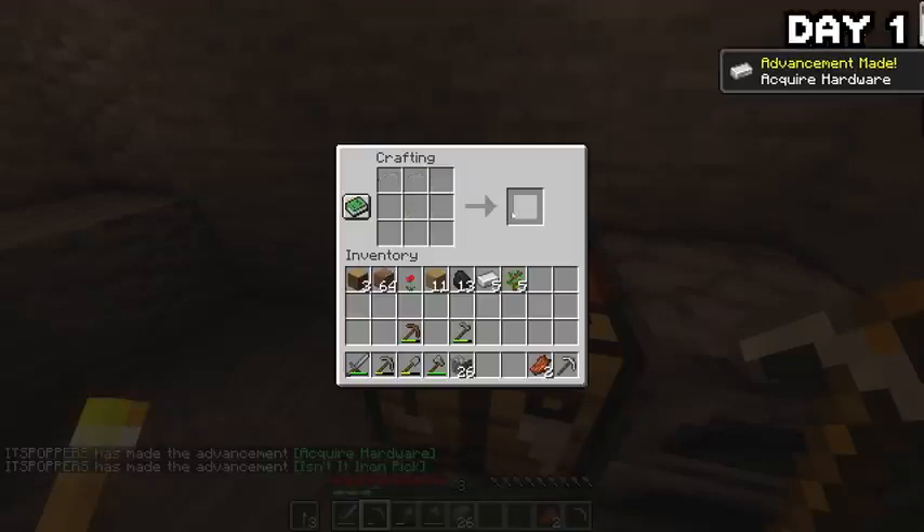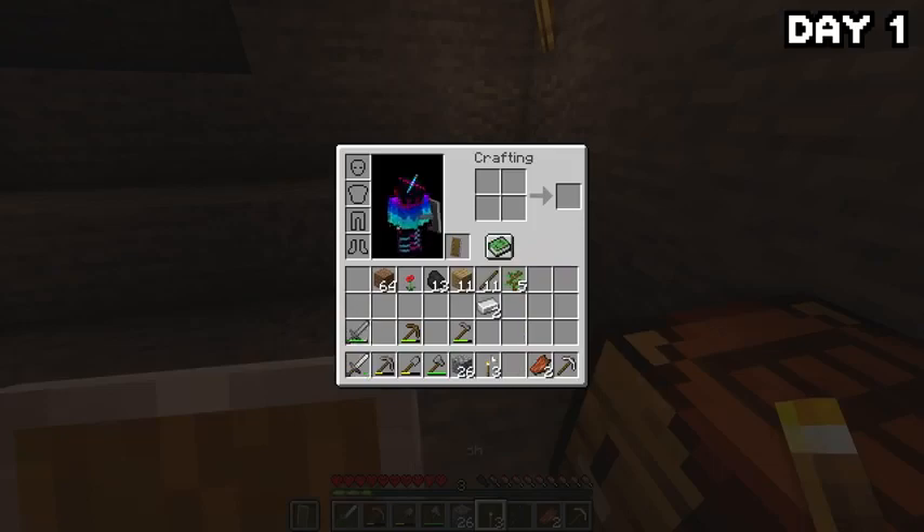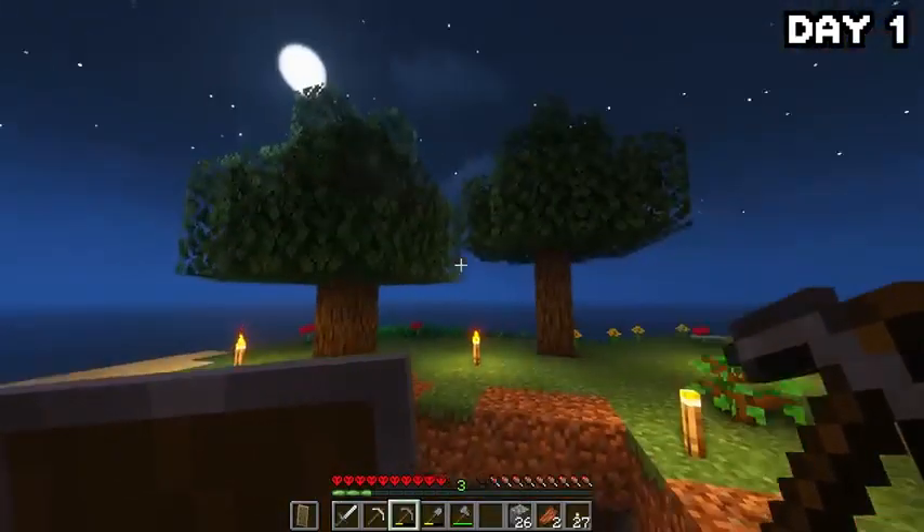After smelting it all down, I made a pick, a sword, and a shield — and now we win, because shield beats everything in this game. I headed back to the surface, the rain had stopped, and I also had two trees that had grown on my island, so I quickly chopped them down.